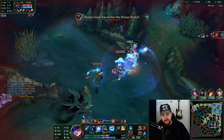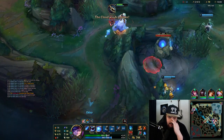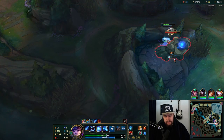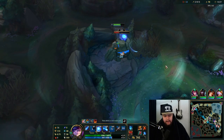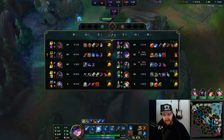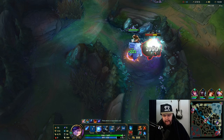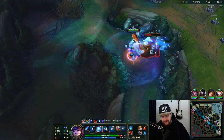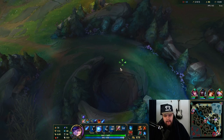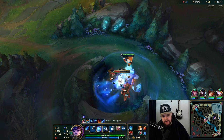Oh my god, I misclicked smite on someone else! I clicked smite on the wrong target - I misclicked on Flesh Wound, canceled my ultimate and didn't kill Aphelios. I misclicked my Q-smite combo on the dragon - I think my Q went onto Kayne instead of the dragon and then he got it. I feel disgusted. Oh god, all right. Well, it is what it is - rip me.